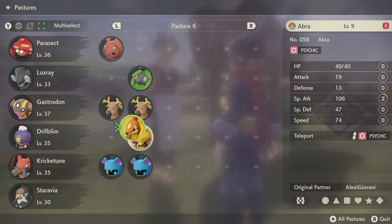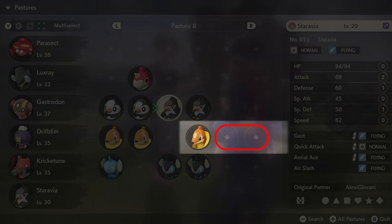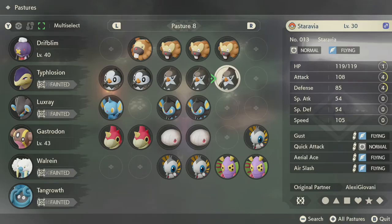Here's an example of sorting them based on evolution and gender. Floatzel is an evolution of Buizel, so I'll put this one in the first evolution slot. Note: since this is an alpha and there's no second evolution, I'll later put this into the third pair slot.